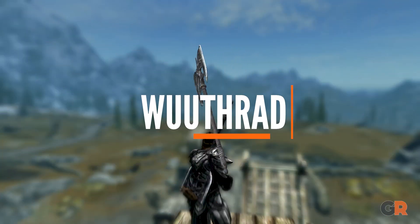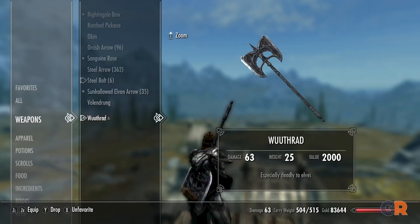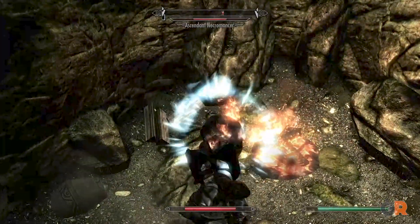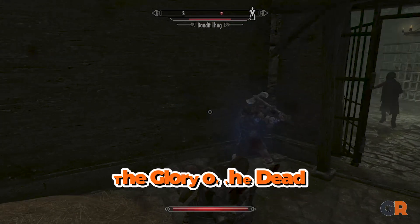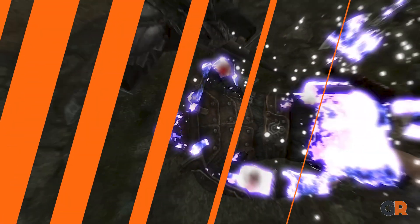Our last axe is Wuthrod. This legendary axe of the champions is the perfect weapon for an elf slayer, boasting a high attack stat and a special ability making it super effective against elves — this axe is a no-brainer. You'll obtain and use this axe during the Glory of the Dead quest, and if you want to make it even more powerful, you can always add some extra enchantments.